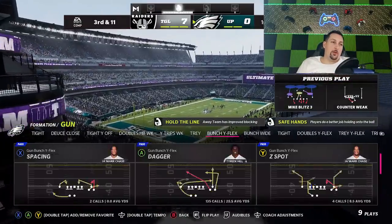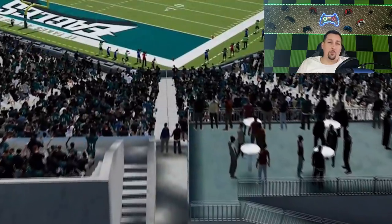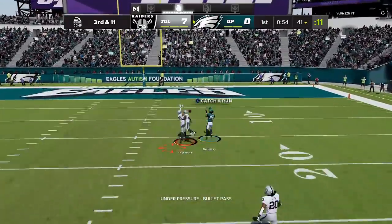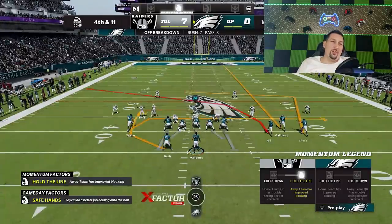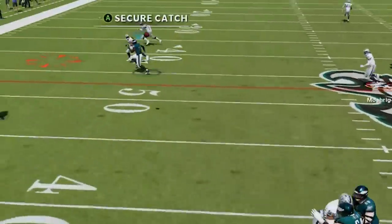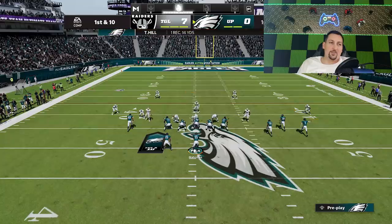We need to dial up a cover three play — we're going to hit him with the dagger. He hasn't seen it yet, very hard to stop play. We're going to try to hit him with this RB route if it's there. Nope, you suck. We're going to go for it — fourth and 11. This is never a good decision but I'm doing it. I probably should have hit the crosser on the last play anyway. And the crosser's not really there. Oh my goodness, that was tight. All right, we're going to run it again — this play here is successful against just about anything.